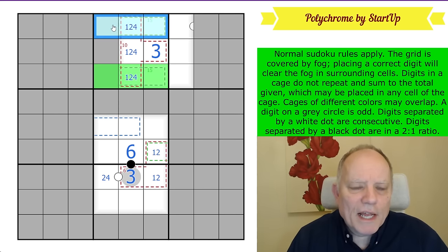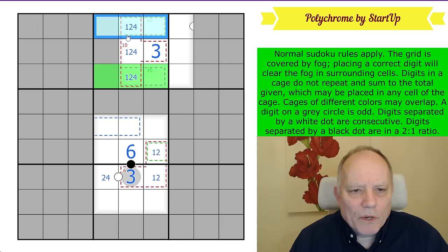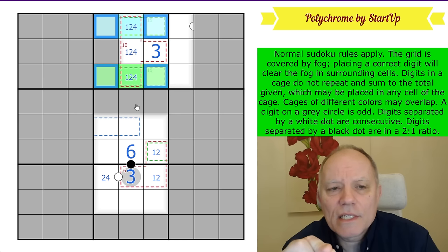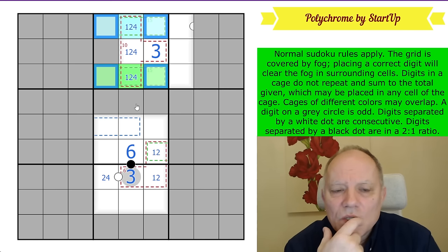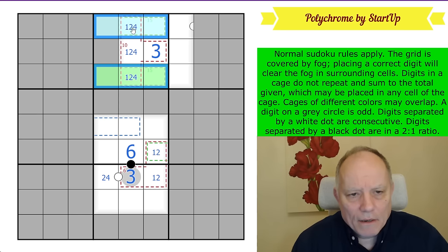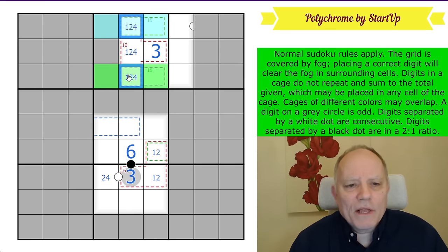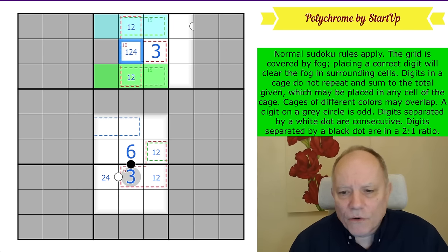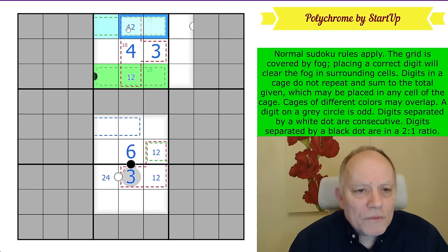We've got a 15 cage in at least those three cells and another 15 cage in at least those three. The remaining digits to put in this box after those are five, six, seven, eight, nine. If we put the minimum of those in here — five, six, seven, eight — that adds up to 26. The minimum in here makes these add up to 29. The total of these two cages is 30, so we're only one degree of freedom away, meaning neither of these digits can be a four.